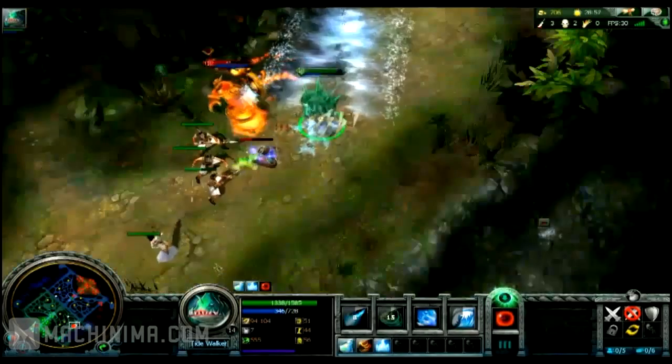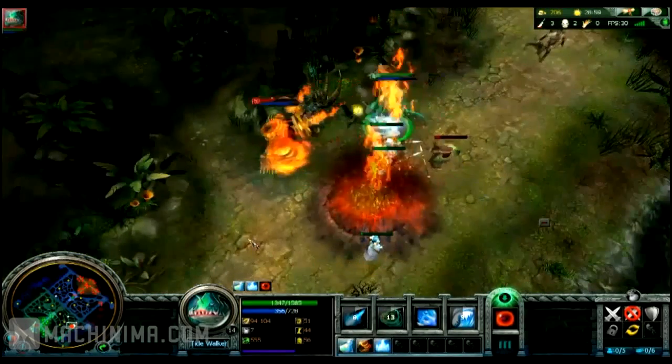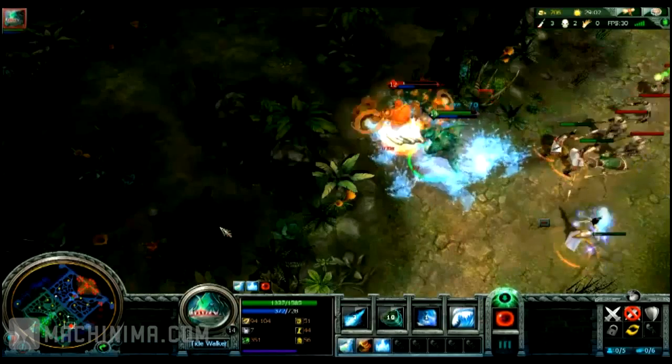Dashing can give you that little boost you need to catch your enemy. Get a few swings in with the help of Wave Attack and slay my foe with Ocean Blast.